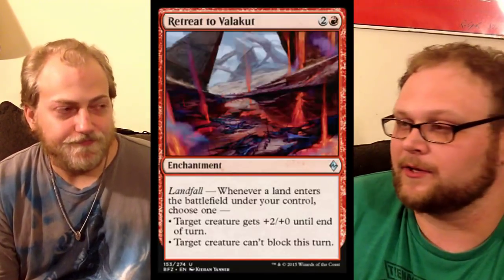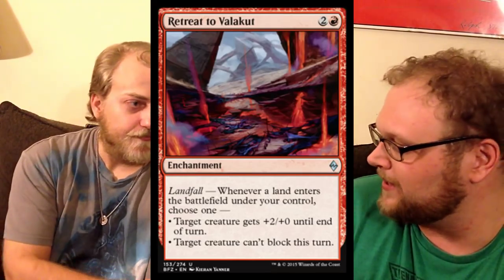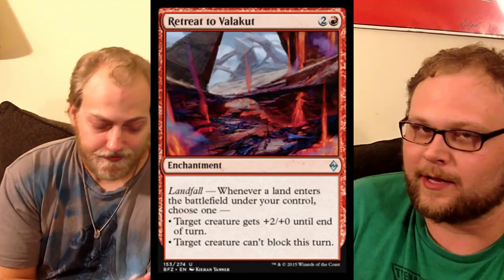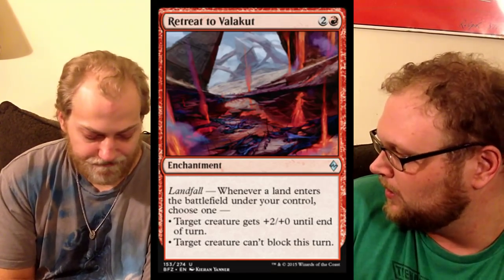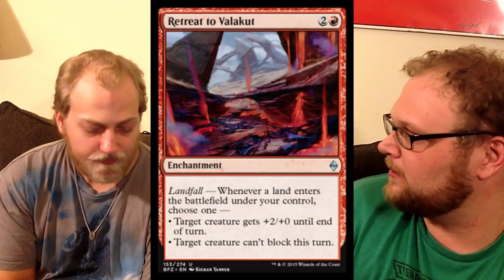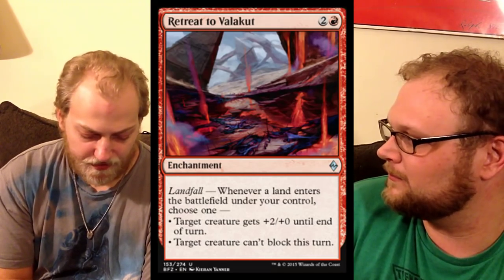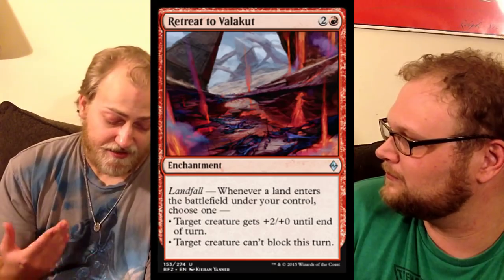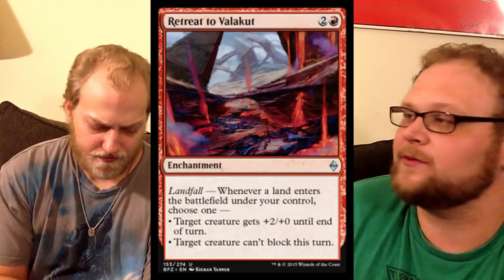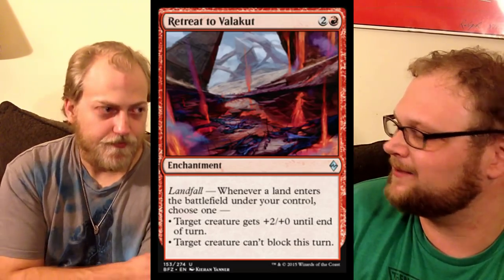Up next is Retreat to Valakut, the red Retreat, which is actually maybe my favorite retreat. The problem is that in aggressive decks, you have to sacrifice a turn to play this card, and I'm not totally sold. I do love the whole 'one of their guys can't block' thing — I think it's pretty good — but I just don't think it slots into anything. In limited, though, it's a fine card. Like most of the retreats, they're all good in limited but really not standard playable.